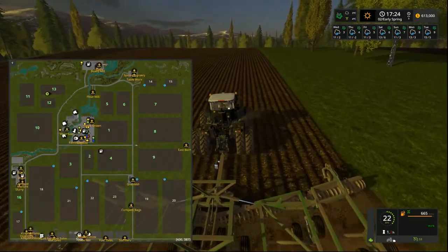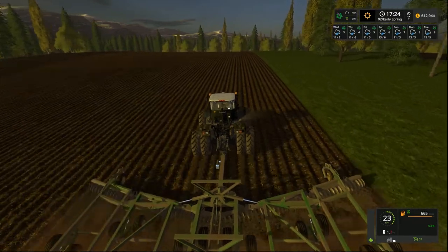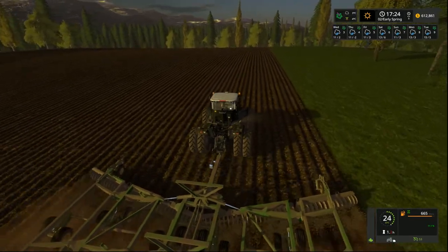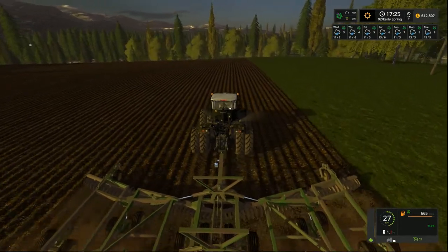So what we're going to do is head over to fields two, three and four, get some manure on those and get them ploughed. Then we'll be good to go, ready to plant — as soon as that ground temperature reaches five degrees we'll be off and running with our planting.